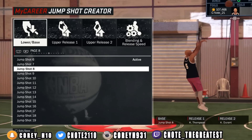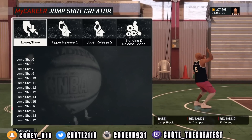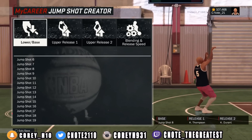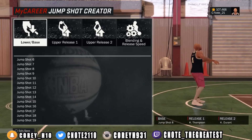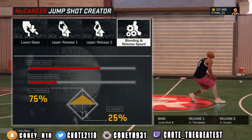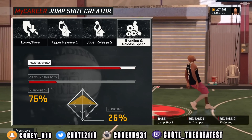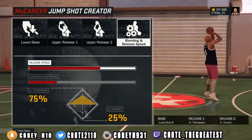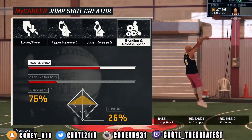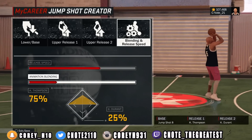I use Kevin Durant's release because I actually enjoy shooting with it — it just works for me. Now it's time to show you guys the blends. The release speed is not all the way up, but you can put it all the way up if you like — it is still a fast jump shot. For the animation blends, I've got 75% Klay Thompson and 25% Kevin Durant. And that's it — you guys have just got six incredible jump shots from your boy C-Note.